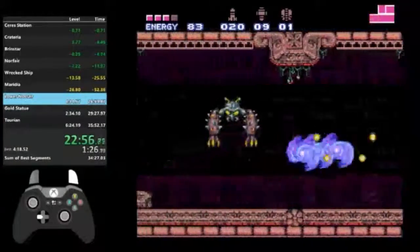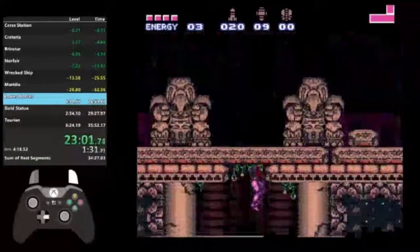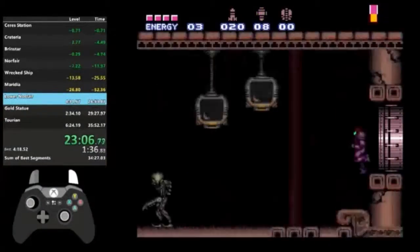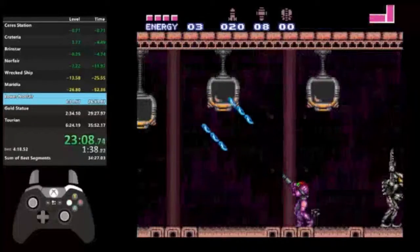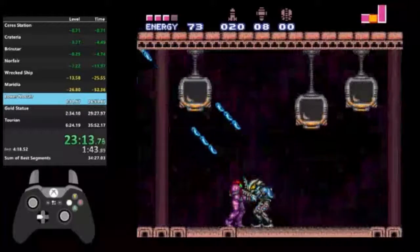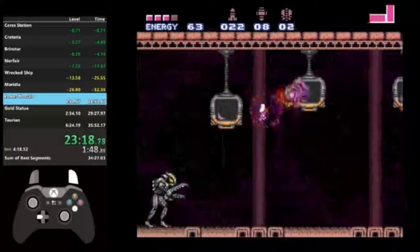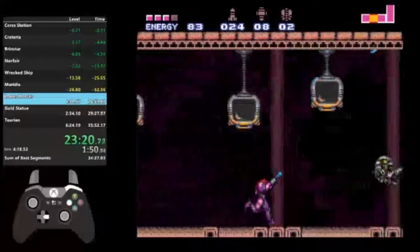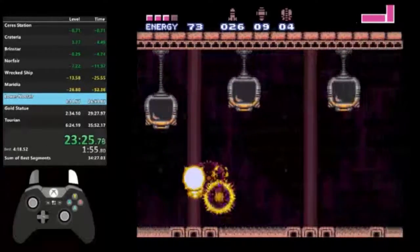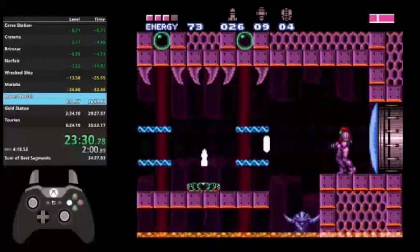Kill those guys. Coming up are these Steel Pirates that are very annoying. You gotta kill them to pass this room. They're immune to any damage until you shoot them with a Charge Shot. They have to turn yellow first — then you gotta fire the Charge Shot and unload what you got into them. So wait for them to jump and turn yellow, and then Charge Shot them.